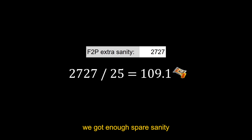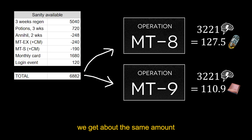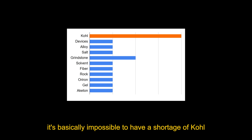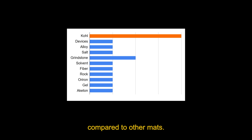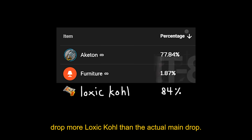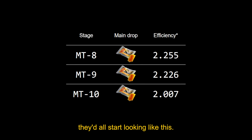For example, in the Masses Travel event, we got enough spare sanity to get over 100 coal from the shop. If we split the available sanity between the two good farming stages, we get about the same amount of actin and grindstones. But since event stages drop different things between events while coal is always in the shop, it's basically impossible to have a shortage of coal compared to other mats. In fact, if I were to raise the value of coal back up, most event stages would effectively drop more Loxats Coal than the actual main drop, so when I show the table of farming stages in my event math videos, they'd all start looking like this.